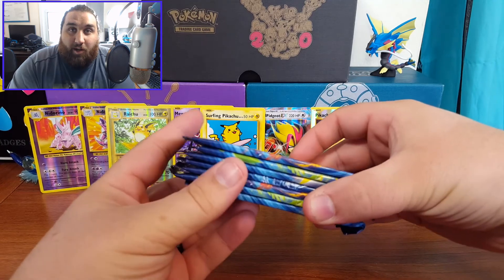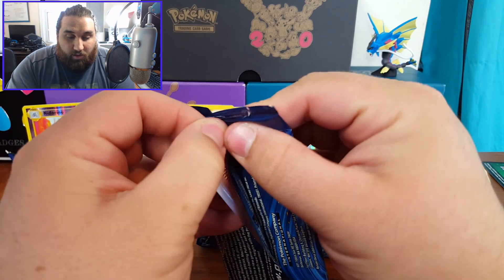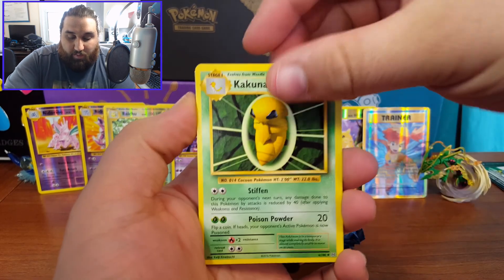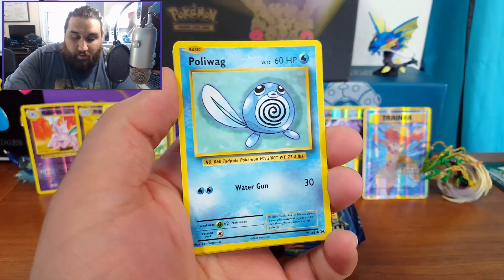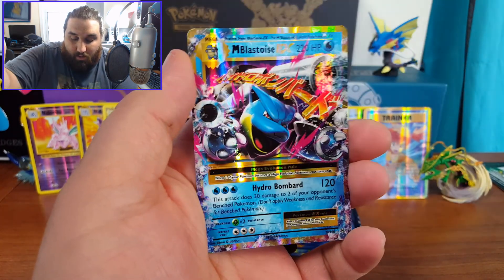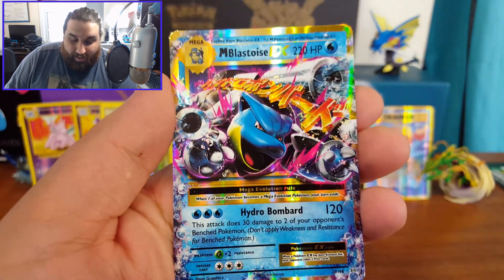Sorry about that little intermission — we have 7 packs left so we got halfway through. Let's get right back into it with the Charizard pack. It was killing me having to wait to open these. Kakuna, Slowbro Spirit Link, Brock's Grit, Ghastly, Poliwag, Voltorb, Weedle, Rattata, a Reverse Holo Staryu, and — yes! A Mega Blastoise EX! Check that out — I completely forgot about this card, I was so busy thinking about Zapdos and Charizard. That is insane!